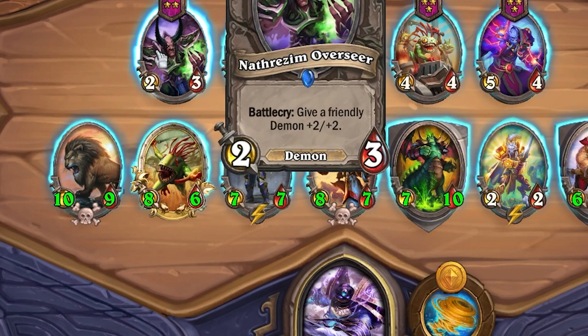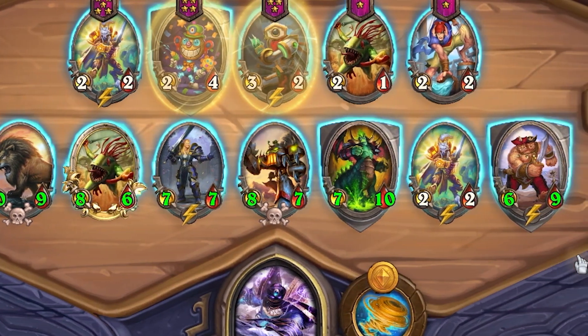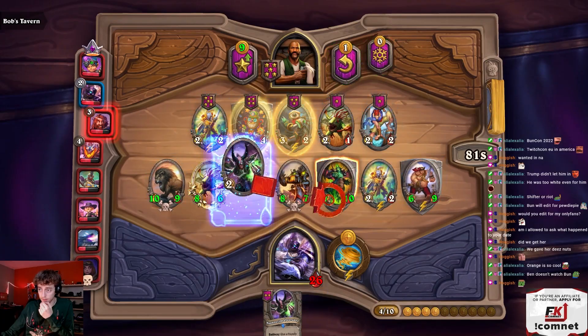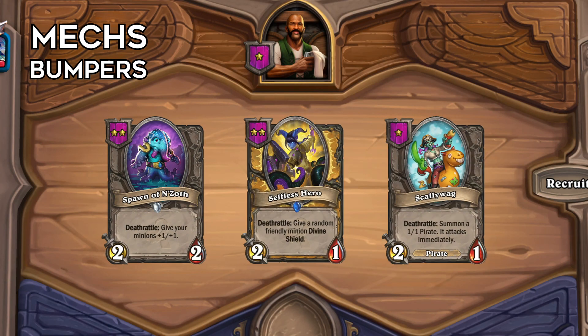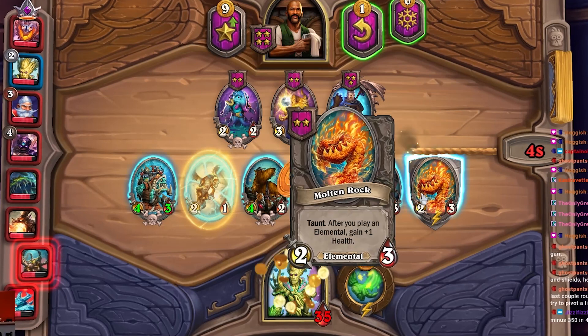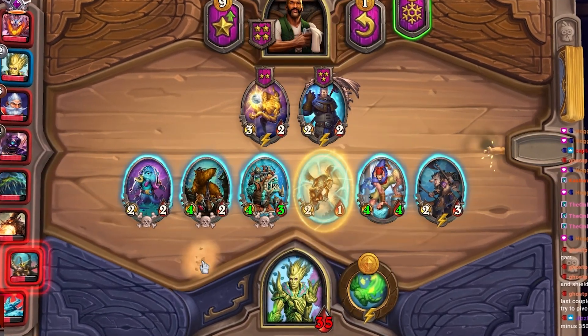Now let's move on to the mid game. Again you want to position big to small — value trading is still one of the main concepts in the entire game of Battlegrounds. Bigger stats beats smaller stats, so put your big things in the front. But there are a couple of dynamics that change. When mechs are in, you want to play bumpers, which are small guys that you put first in order to get rid of divine shields, because most of the time people are going to have divine shield taunts. Put something first like a spawn, a Selfless Hero, or just a small buffer you bought in the shop.